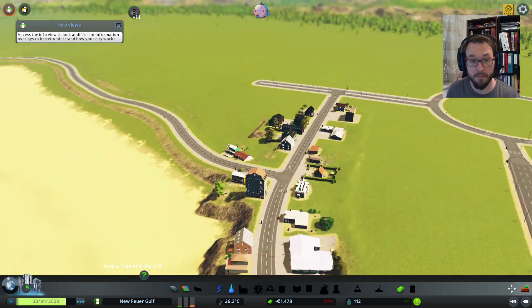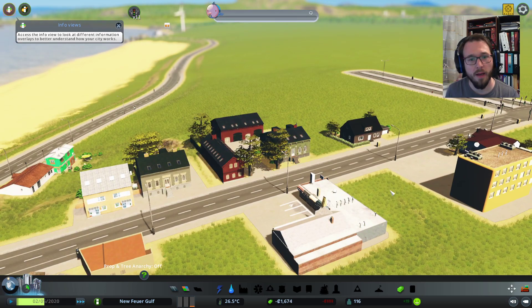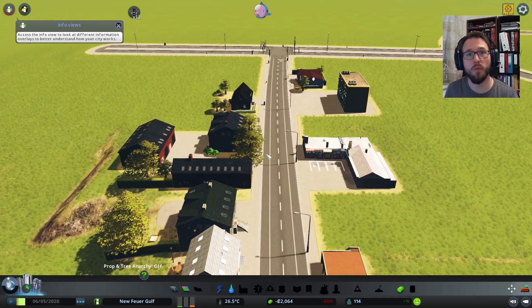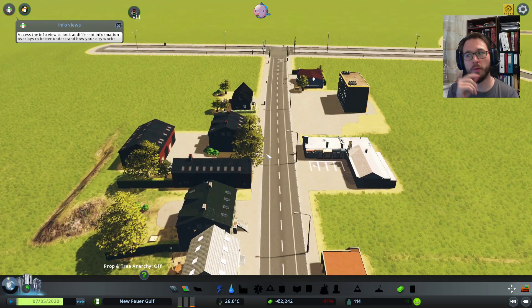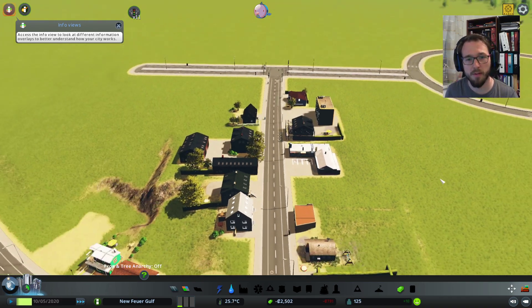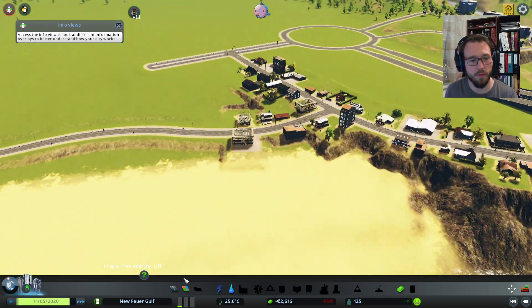I have some custom assets from the Steam Workshop, so if you wonder that you don't recognize a building because you play Cities Skylines yourself, don't wonder. If you want, I can put up a mod list on Steam and link it in the description so that you can also play with the same mods.